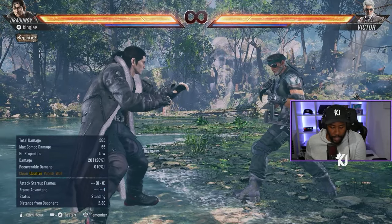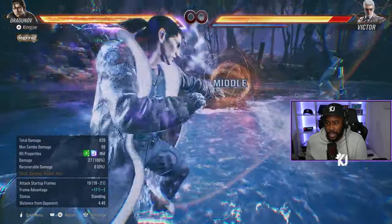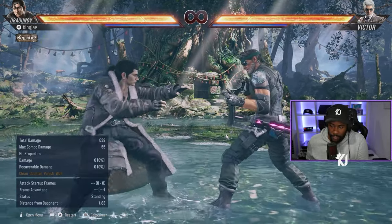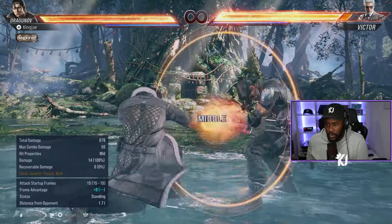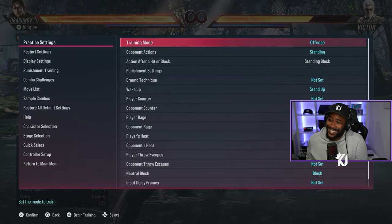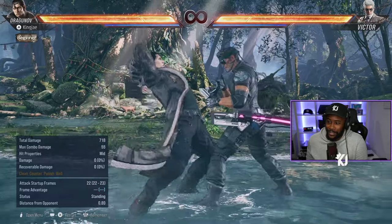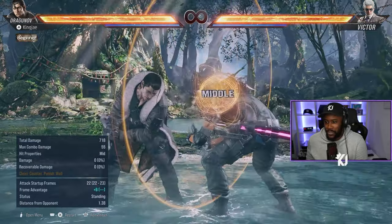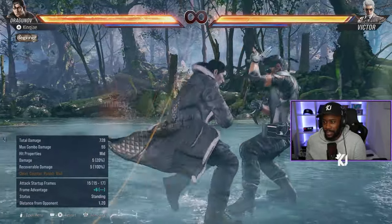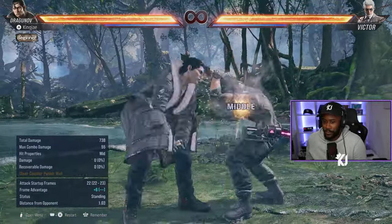You also have quarter circle forward 4, which is his new mid move and a heat engager. He also has back 2 to annoy people, or back 1+2 — this move is really good because you are plus on block, and it annoys people. You can literally do whatever you want after it; you're fishing for something. You can mix it with running 2 — it doesn't do chip but it's just annoying.